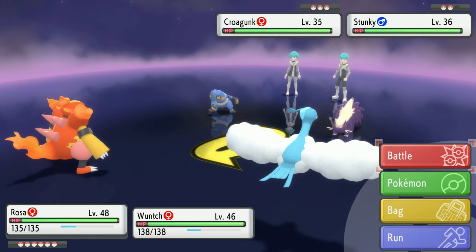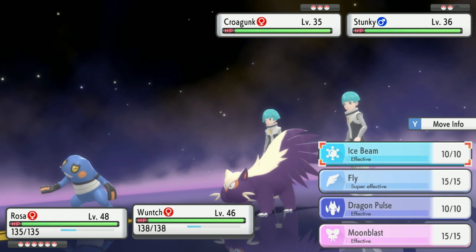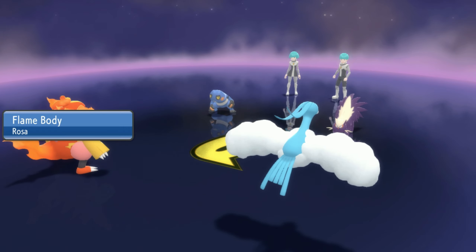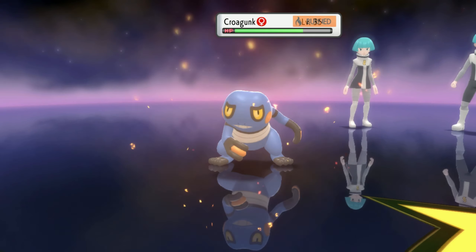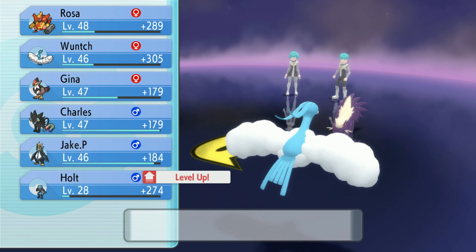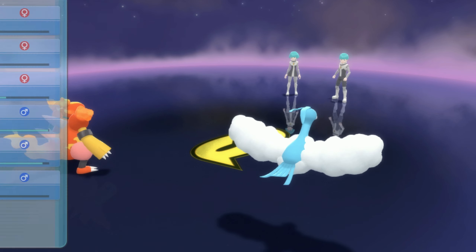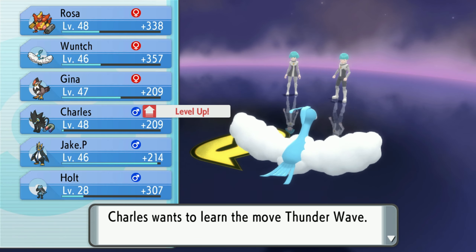Flamethrower — we're gonna hit the Skuntank. Is the 'you want to be petted' necessary at this moment in time? Sucker Punch — come on! Oh no, hey — Flame Body actually worked! I forget I have Flame Body on this thing. I'll take it though. There goes the Skuntank. Looks like the only thing that did damage was the Croagunk, because it Sucker Punched me. Charles leveled up — nice.